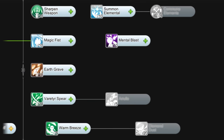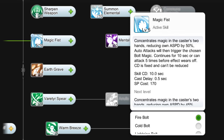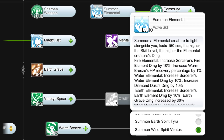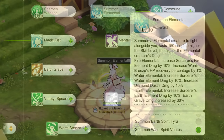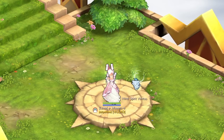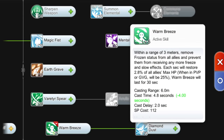Lastly, for the sorcerer skills you should get: level 5 magic fist to proc more bolts while attacking, level 10 sharpen weapon for higher magic attack, crit chance and crit damage, level 10 summon elemental to summon the wind elemental creature to fight alongside you — it will increase your wind element damage as well as your flea — and lastly, get level 5 warm breeze for AoE heal. As for the remaining skill points, you are free to allot them based on your personal preference.